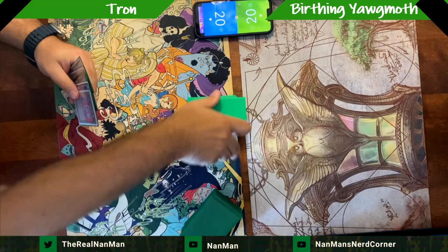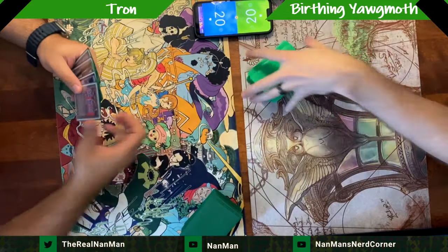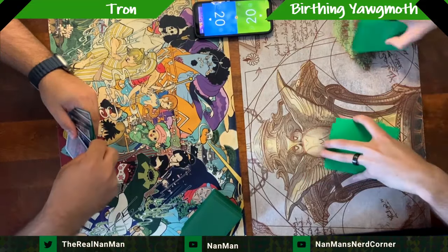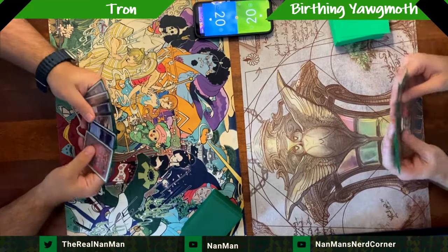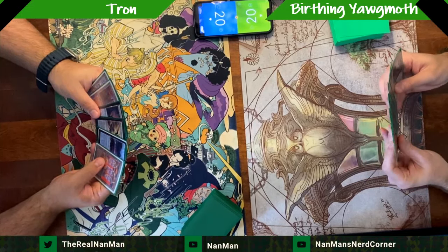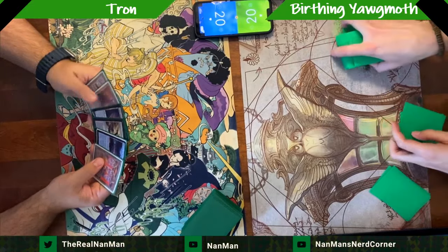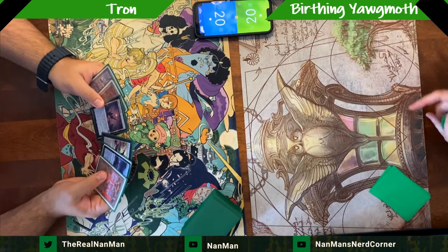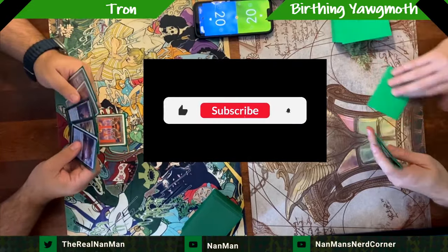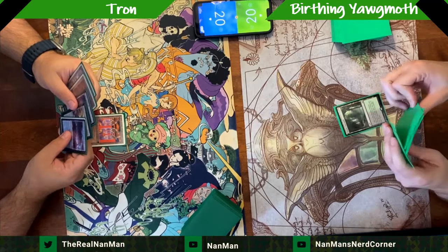Gamers, we've got a nice long one for you today. We've got a new version of Tron — Modern Horizons E-Tron Eldrazi Tron — versus the attempts to try out the Birthing Ritual Yawgmoth. A lot of people are still on the traditional Yawgmoth side of things, and I wanted to test out the Birthing Ritual side to see how it goes.